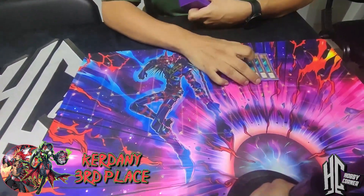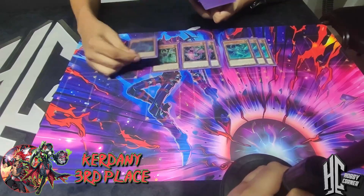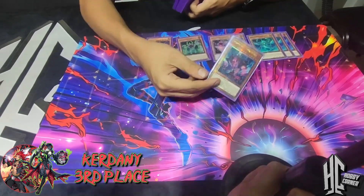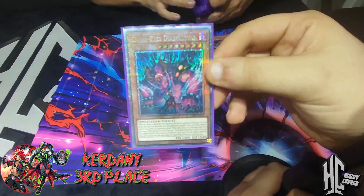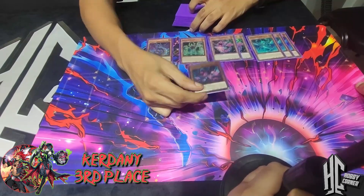Starting with the Snake Eye stuff: 3 Snake Eye Ash, 2 Poplar, 1 Oak, 1 Flamberge Dragon. And this beautiful card that I actually bought in the participation packs - that's the consolation prize at least - Snake Eye Day of Blood Star. This is out of Legacy of Destruction, the newest card.